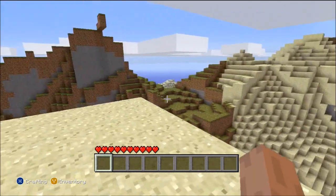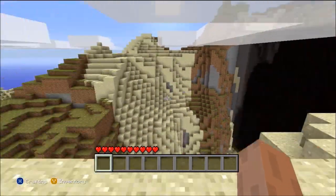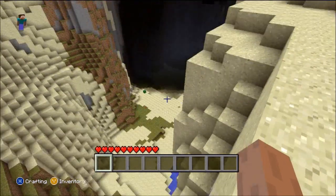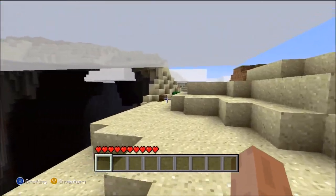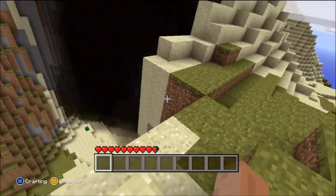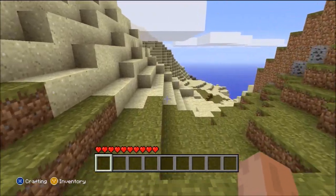The next seed is MODDED — all capitals, M-O-D-D-E-D. This seed spawns you on like a sand mountain up in the clouds, and there's this giant valley hollow thing with water.